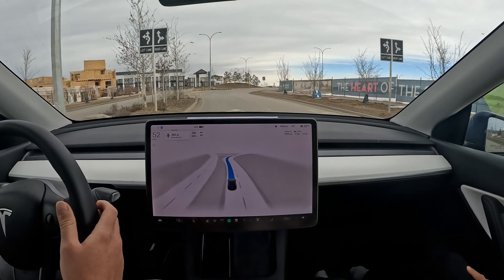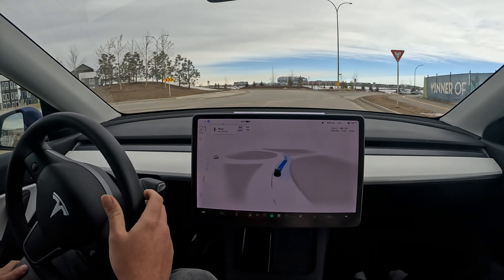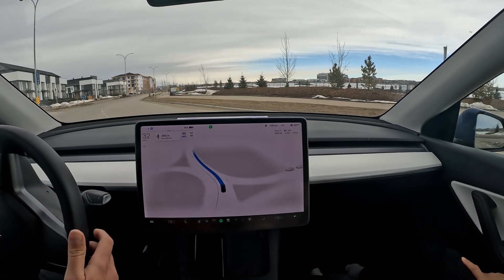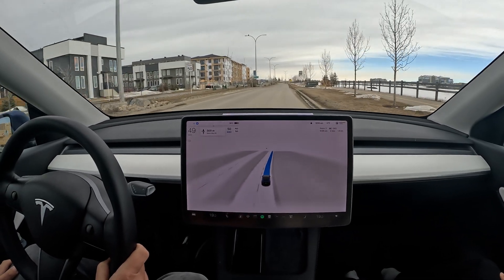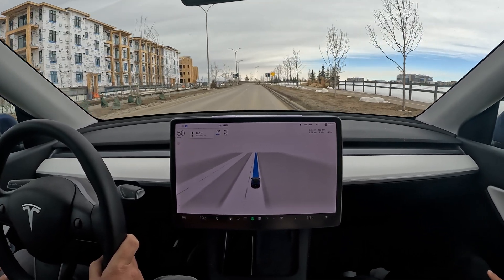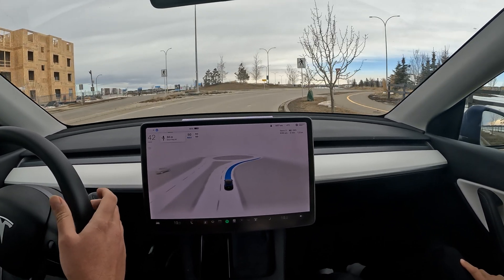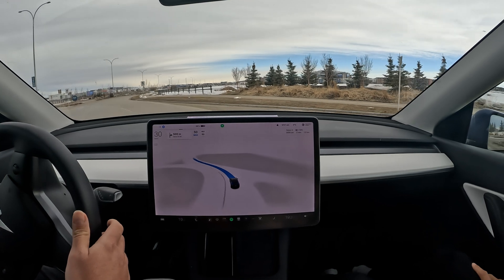Here we go approaching our first roundabout on the return — it's crossing lanes again, slowing down and getting super confused. I'll let it do its thing since there are no cars behind me. We really shouldn't stop at the entrance of a roundabout, and that lane crossing is becoming a safety hazard. It certainly didn't do that in version 10 — for some reason it's doing that a lot now. It feels like version 10 just stuck to its lane and hit a random signal.